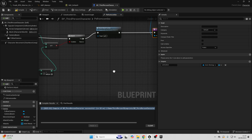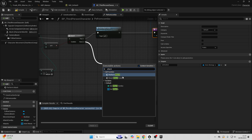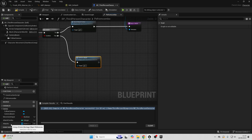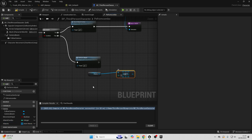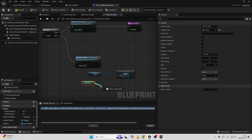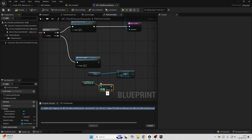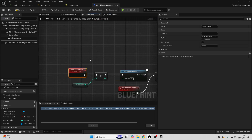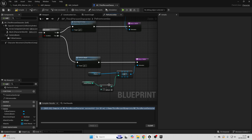If the branch is false, we cycle through the different animations in the combo. Drag off false and call perform attack. Then drag in attacks, use Get (a copy), and connect the index to attack combo minus one — because we already incremented it. Copy the return node, paste it, and connect the animation output from the Get node into it. This cycles through all the different animations in the player character's attack — that's why we subtract one here, since we already incremented attack combo.